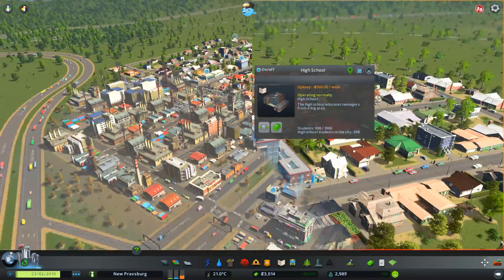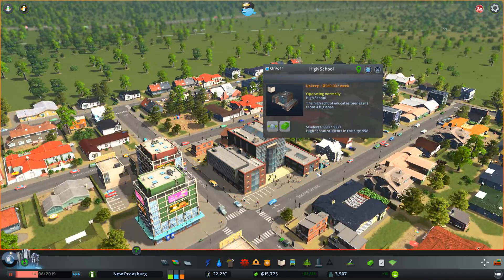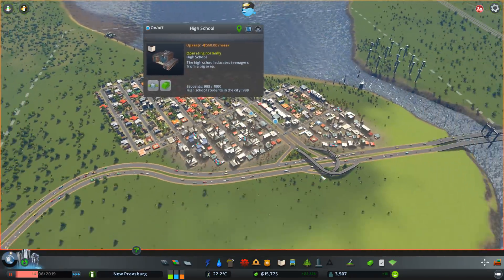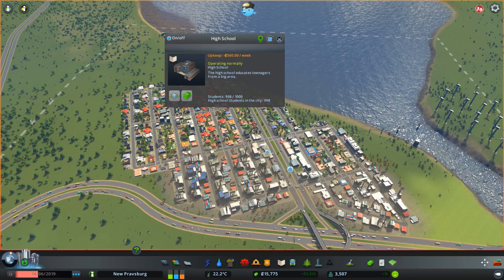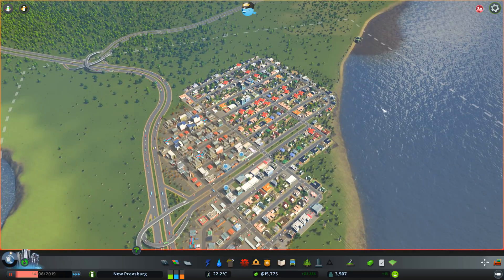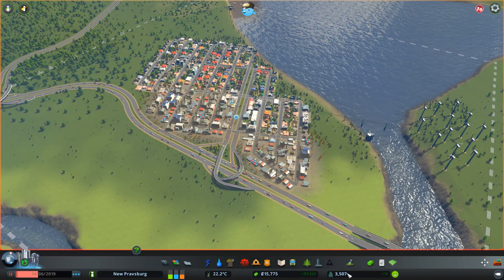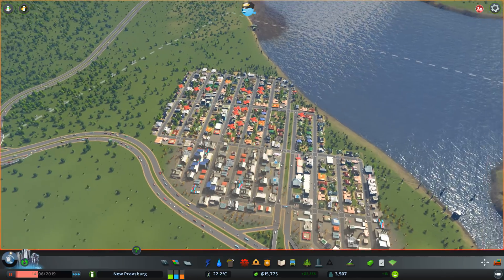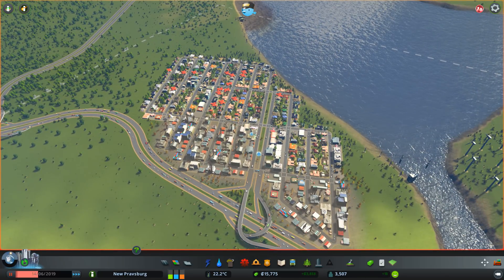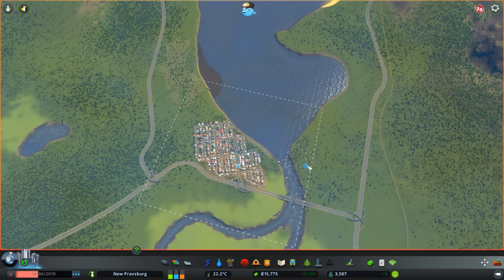That's certainly going to be quite nice. And I'm going to go ahead and add in a high school because I want to make sure that we are educating our children for the jobs of tomorrow — in part because a lot of my commercial buildings can't find enough educated workers. And we're already almost at capacity for the high school, which has only been open for like a week. Now that we're at this stage of the city's development, we're raking in a fairly decent amount of money — about 3,500 population. Do I commit to this grid pattern or do I start making things look a little bit more interesting?